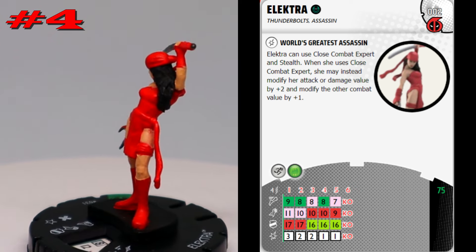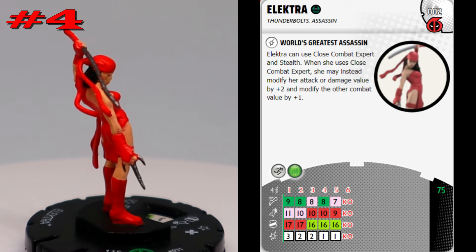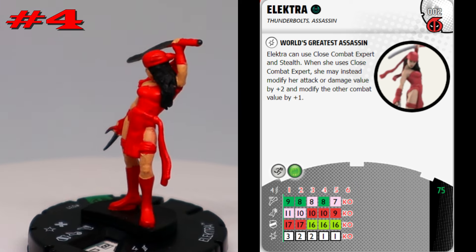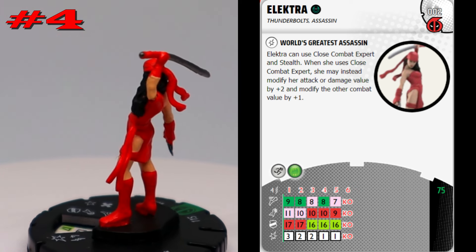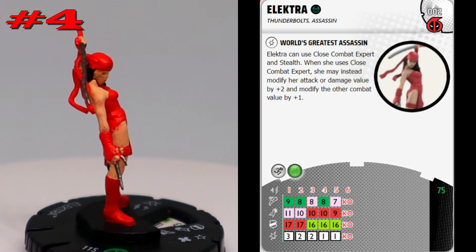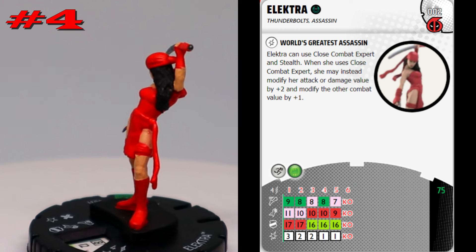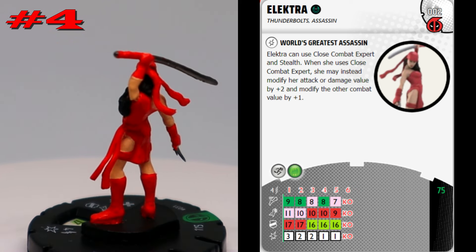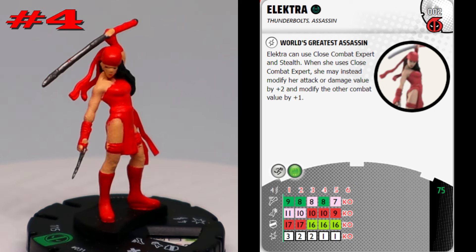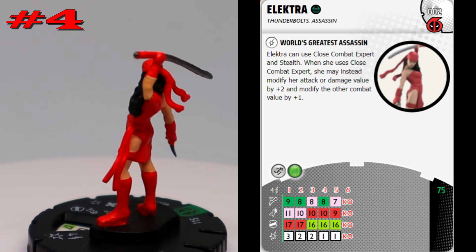She has a really awesome special damage power: she can use close combat expert and stealth, and when she uses close combat expert she may instead modify her attack or damage value by plus two and modify the other combat value by plus one. When she was made, close combat expert required a power action and you chose either attack or damage for the plus two — she was cool because you got the plus two on one and still got a plus one to the other.